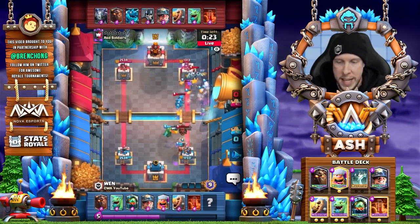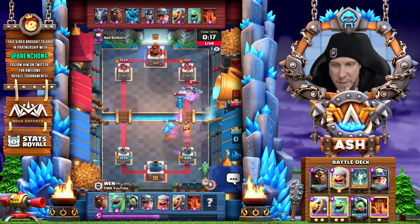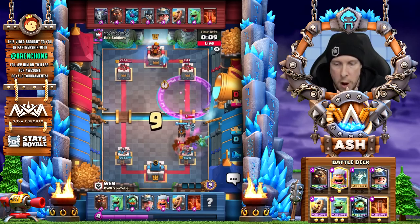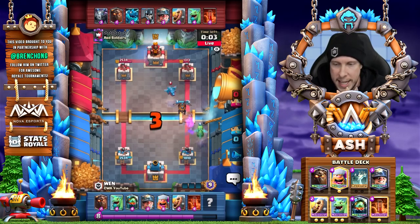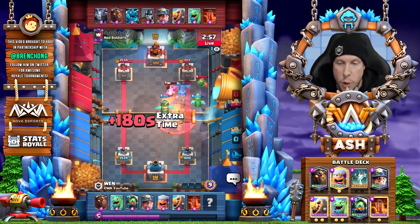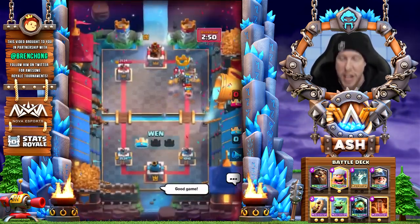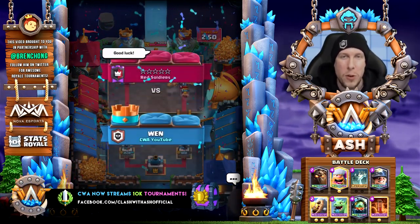We use the Barbarian Barrel which will tank for the pups on defense. The Lumberjack is going on the other side of the arena with around 15 seconds left in this match. We cycle a Baby Dragon in the back to take care of those Guards. Another Lava Hound, another Baby Dragon — and there's a beautiful placement on that Inferno Dragon to avoid the E-Drag reset. The Lumberjack gets to the tower, and that's GG. One quick victory there for Wen.